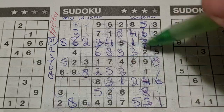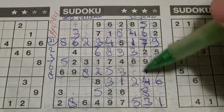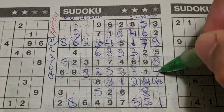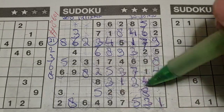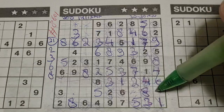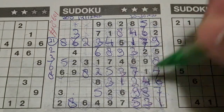Two numbers left in this big square: 4 and 7 are missing. We have a 4 in this column, no 4 there — 4 should be here, and the 7 goes there. Two numbers left in this big square: 7 and 9 are missing. We have a 7 in this column, no 7 there — 7 should be here, and the 9 goes there.